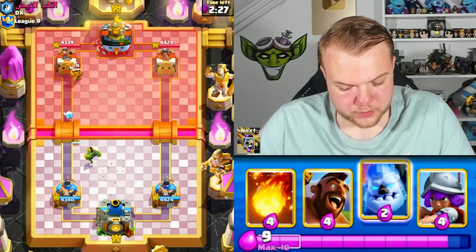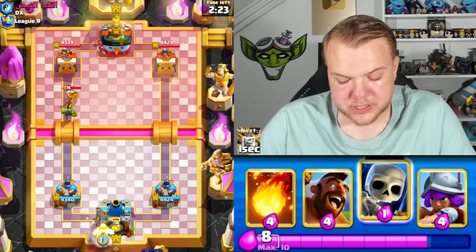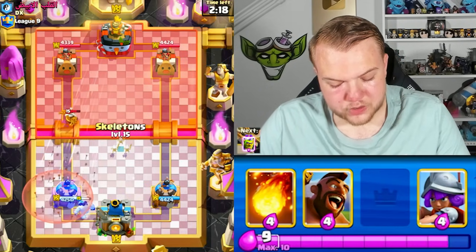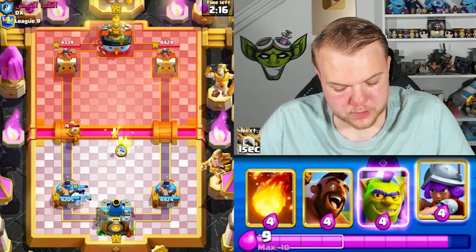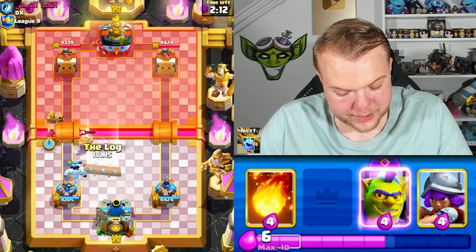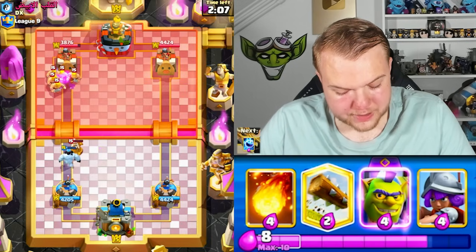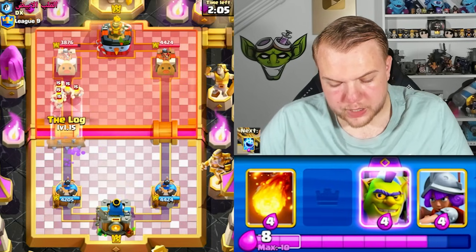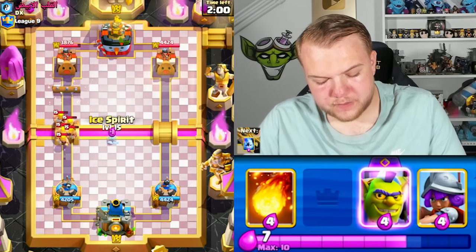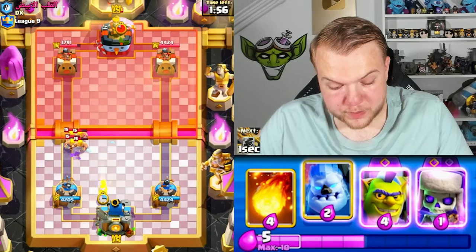Looks like he has a monk — rage monk. Ice spirit, hopefully it jumps on the monk and tower at the same time. Cycle skeletons — he also has arrows. Arrows, rage, monk — not sure what to expect. If he uses monk's ability we could activate the king tower by reflecting the log onto our own tower. He has barbarians — barbarians, monk, rage, arrows. I have a feeling it's going to be elixir golem.